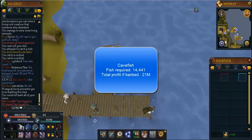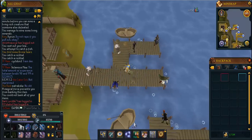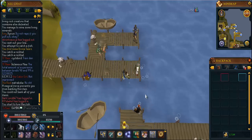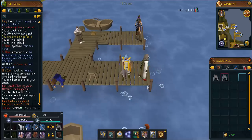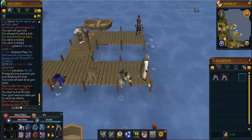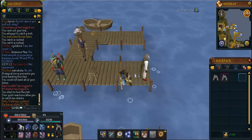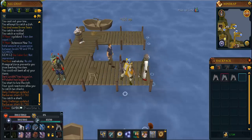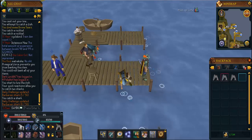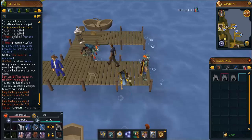One of the two ways I'd recommend getting from 96 to 99 is shark barbarian fishing. Go back to the Fishing Guild, west of the Seers' Village lodestone. Do this from 96 to 99 — you need to catch an exact amount of 30,454 sharks. The bank is right there, and sharks are rising in price so you can sell them or make them into a pouch.